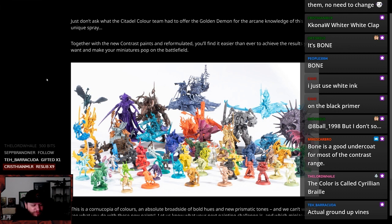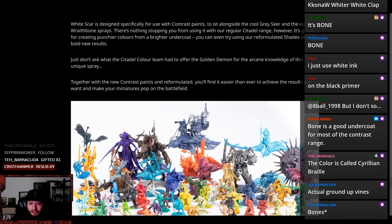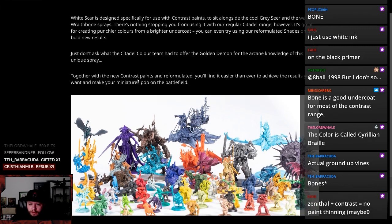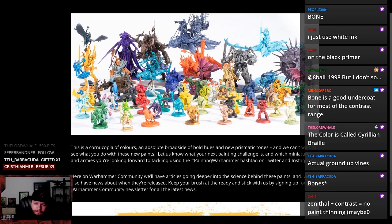The color's called Cerulean Braille — the text. Just don't ask what the Citadel Color team had to offer the Golden Demon for arcane knowledge of its unique spray. Together with the new contrast paints reformulated, you'll find it easier than ever to achieve the results you want to make your miniatures pop.